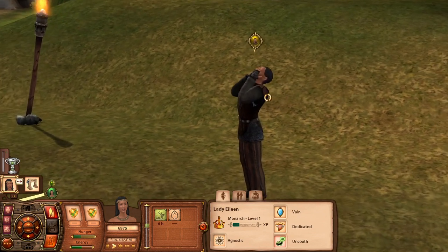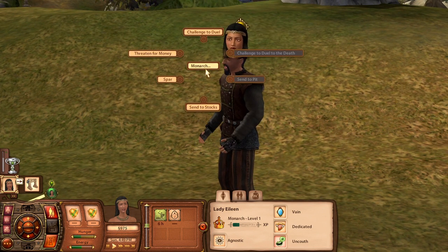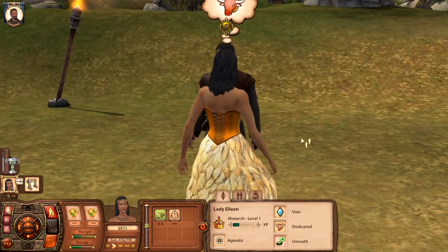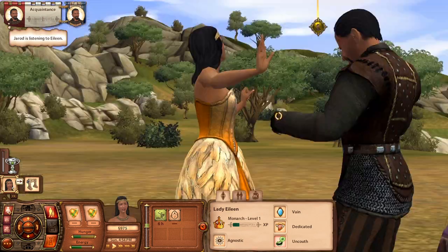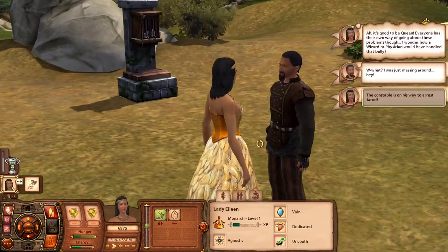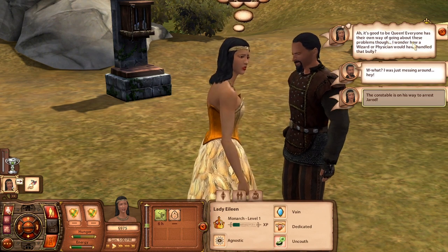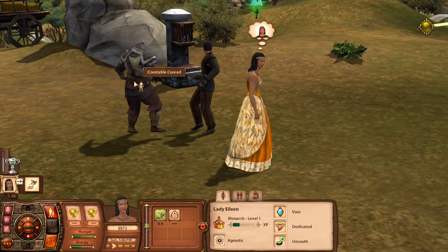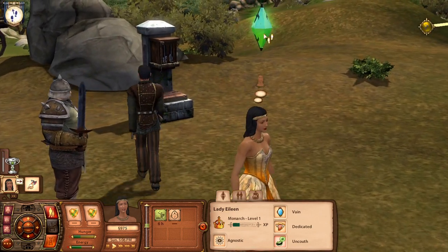The town bully is named Jared — he looks like he regrets it already. Let's send him to the stocks. The constable is on his way to arrest Jared, and Elene says 'Ah, it's good to be queen!' There's the constable — Constable Conrad. Let's go to the judgment zone.